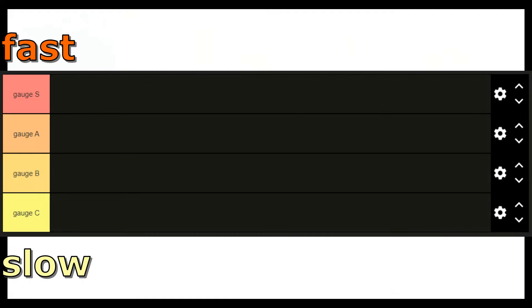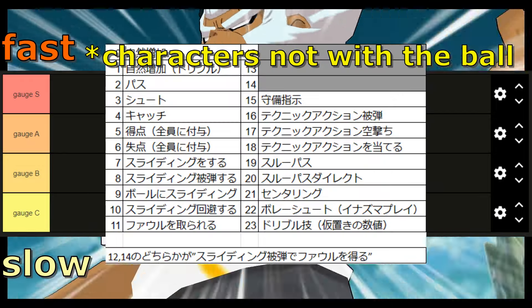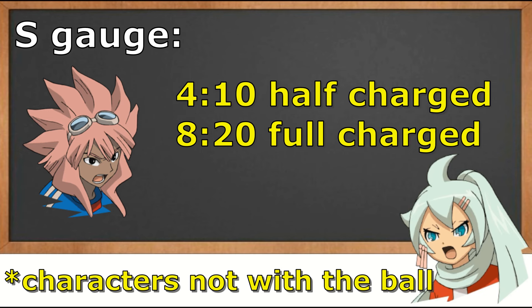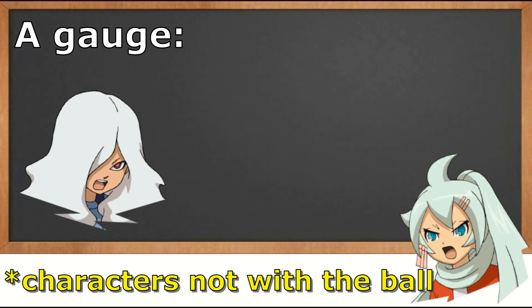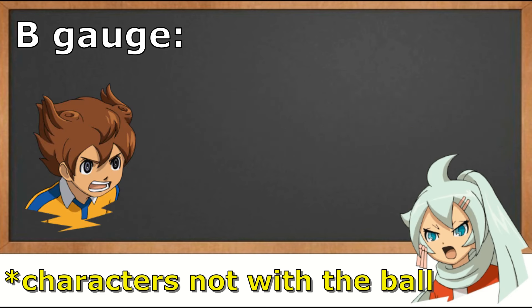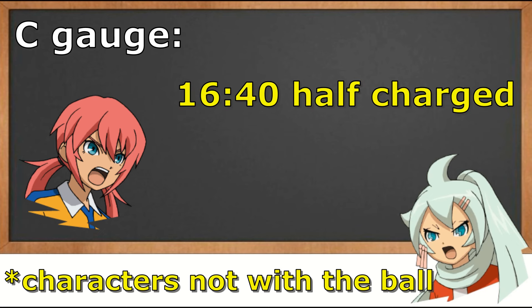There's one thing to remember: these letters only apply when a character isn't holding the ball. S gauge means a character only needs 4 minutes and 10 seconds to get fully charged after kickoff, so 8 minutes and 20 seconds to get fully charged from zero. A gauge is a little bit slower but still considered fast — they need 5 minutes and 40 seconds after kickoff, which means 11 minutes and 20 seconds from zero. B gauge is a lot slower, needing 8 minutes and 20 seconds after kickoff. C gauge is just helpless — they need 16 minutes and 40 seconds to get half charged, meaning if you put them on in the second half and let their gauge start from zero, they will need an entire 30 minutes to get charged only once. That's half of the match.